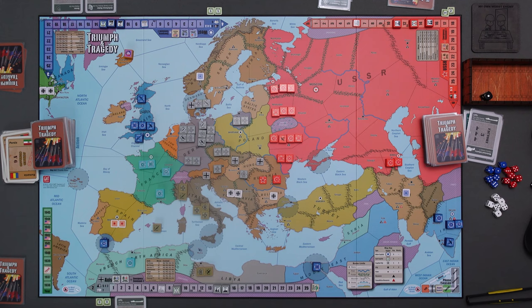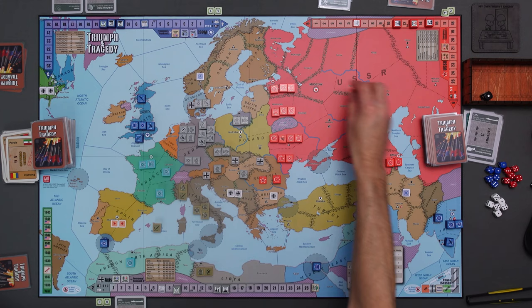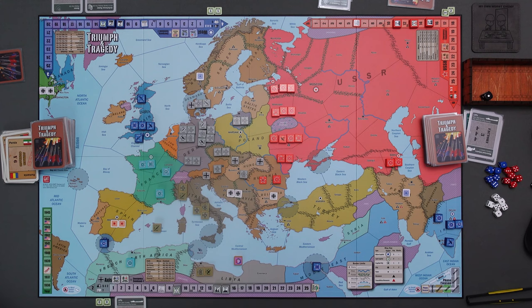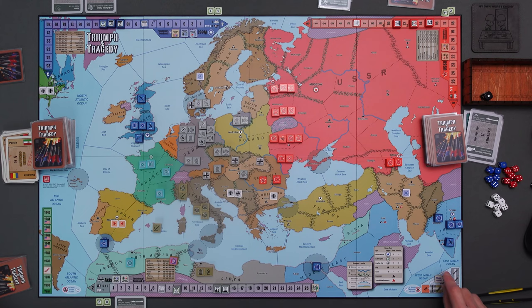Now we're into the summer phase. The Axis has a summer command card and it's tempting to go on the offensive, but they're going to pass - they want one more round of diplomacy since they're getting resources without attacking. The Soviets have to pass. The West passes as well. Moving to the fall: Axis passes, Soviets pass, West passes. Then the winter phase - Soviets have no command cards, so that takes us right back into a new year.